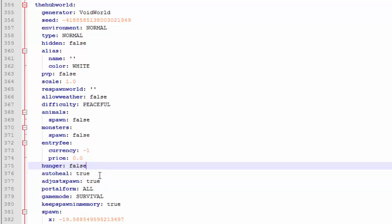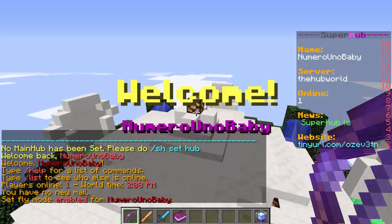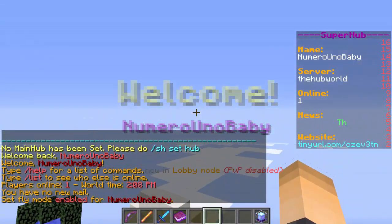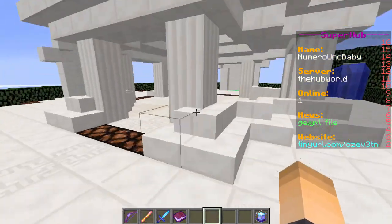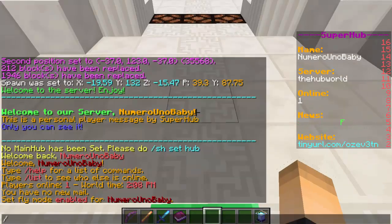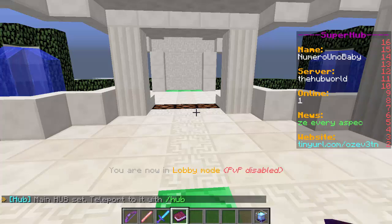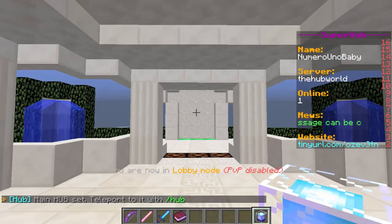The Super Hub plugin will actually do all of that for you automatically, which is pretty cool. Once it's installed it already has a welcome message set up. There's a scoreboard which is probably the best part about it. To set your hub location so players can type `/hub`, stand at the spawn point and type `/sh set hub`. Now players can type `/hub` and the plugin handles PVP and other settings.